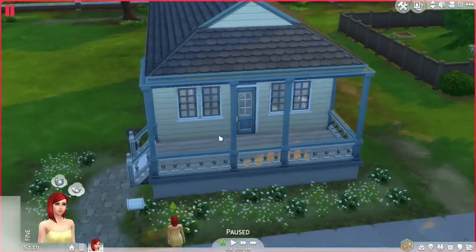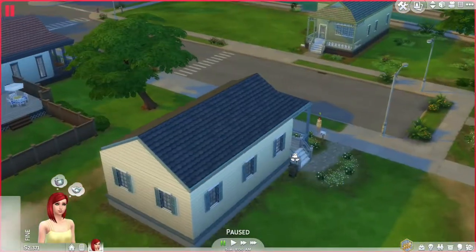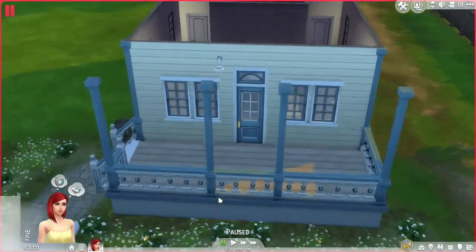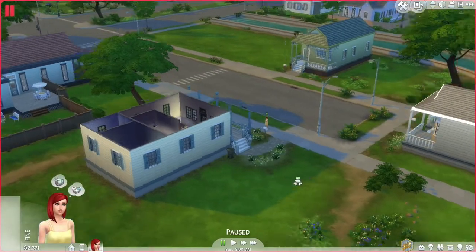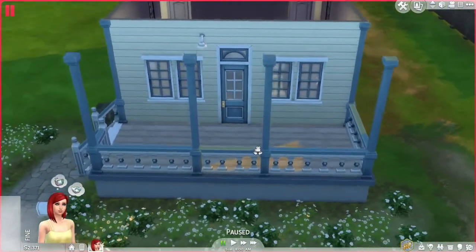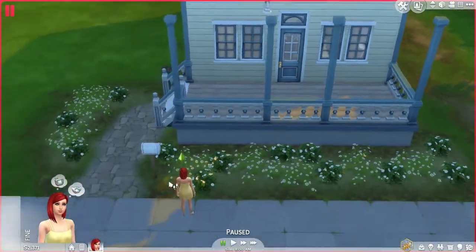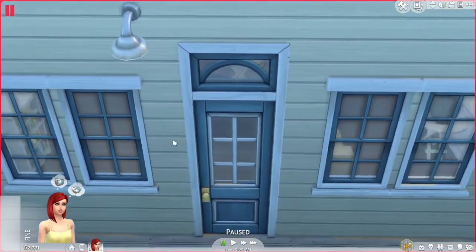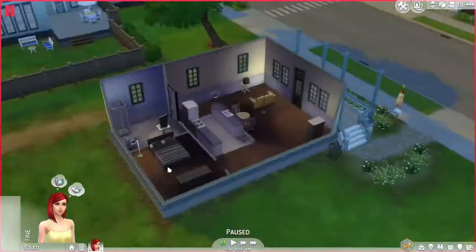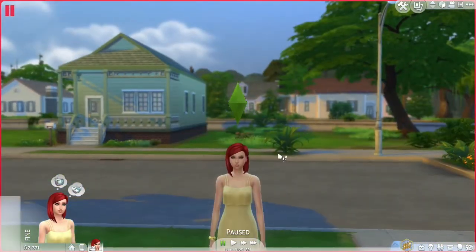I decided to do the Sims 4 100 Baby Challenge. The rules I'm following will be linked down below if you'd like to check them out. I briefly read over them — they're pretty much the same as the Sims 3 rules, but it did say you can move into any lot your sim could afford with 20,000 simoleons. I was debating over a couple of houses, and I chose Willow Creek again because it seems more family-orientated to me. This house is basically how it came — I bought it furnished and I'm gonna keep it like this.